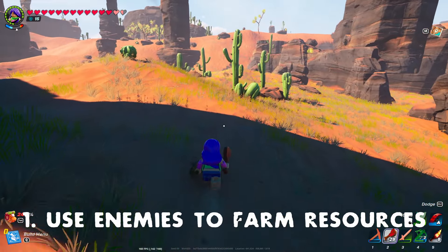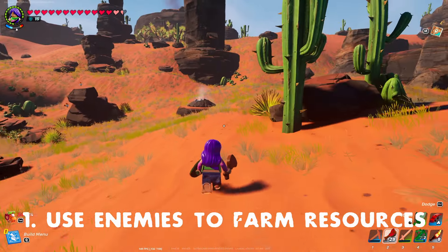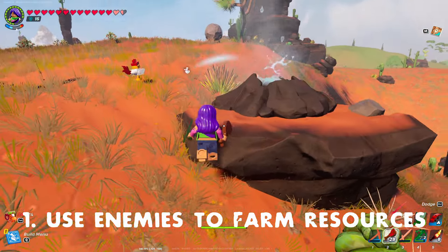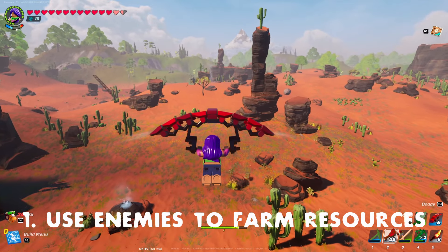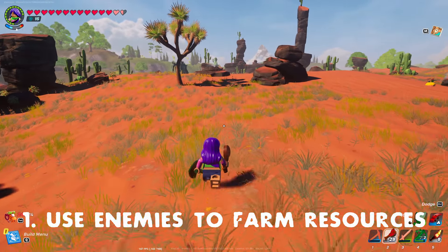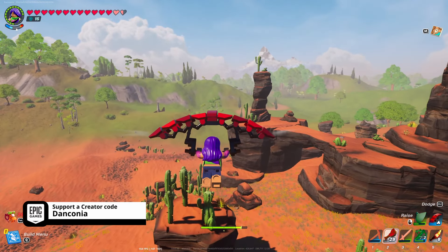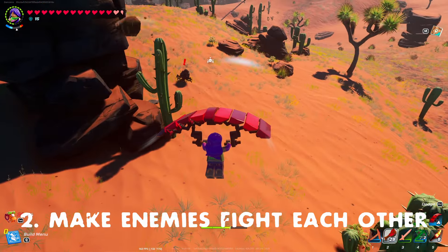This will save you durability on your axe — it's really useful and saves time from hitting cacti yourself. Similarly, rollers or shells: if they roll into a tree or a small rock, they will break it and leave granite or wood behind for you to pick up. Whatever wood applies to the region you're in. It is well worth doing this because it saves on durability, saves your tools, and saves you time. That's the first tip.